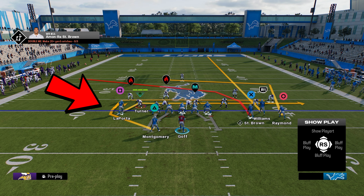My opponent ran it stock without any adjustments, but I've found a couple of things that can enhance the play. My adjustment is taking the middle bunch receiver and motioning him towards the opposite side of the field. We do that for two main reasons. One, we saw that defensive back move with that wide receiver all the way across the field, telling us on the offensive side that the opponent is in man defense — and knowing the defense is always a phenomenal thing.